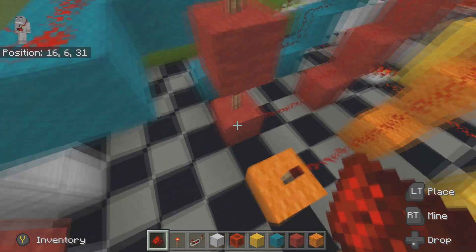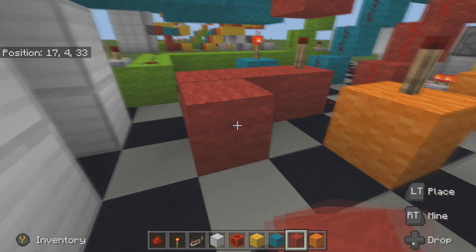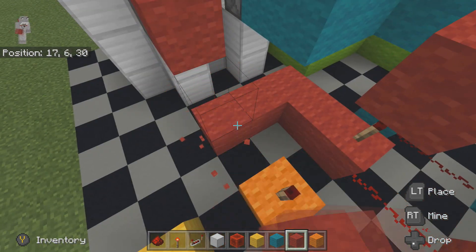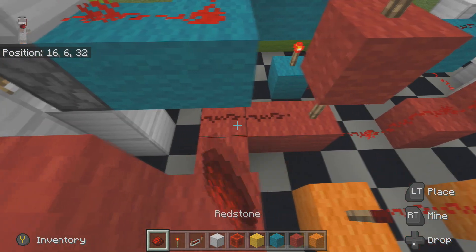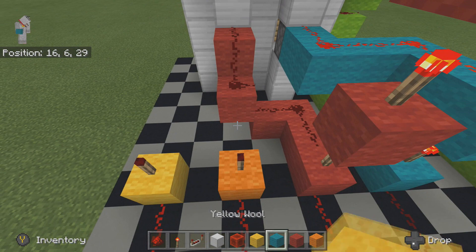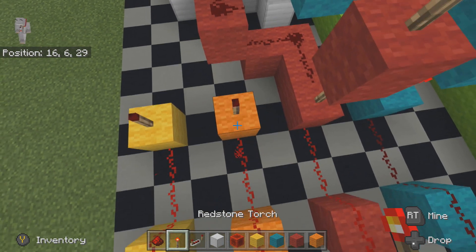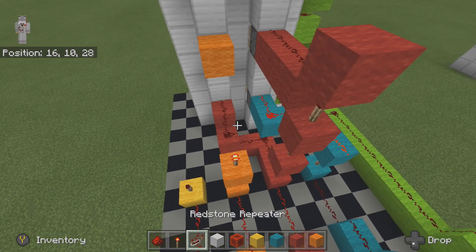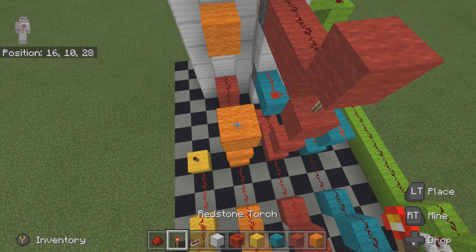We want the unpowered one, so we come off the bottom one and come across here, making sure not to touch blocks together because we do not want to block off the signal. We're going to take this one all the way across to the red one. The same applies for the orange wool — put orange wool on top, redstone torch, orange wool, redstone torch.